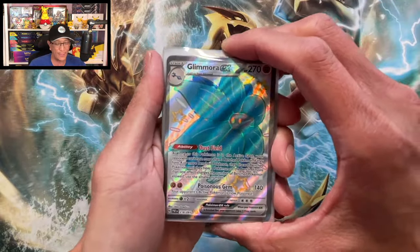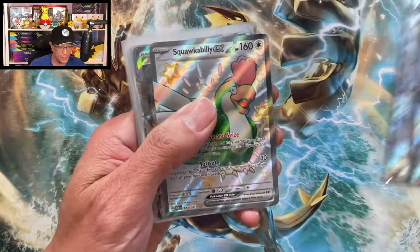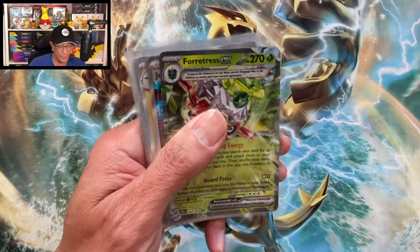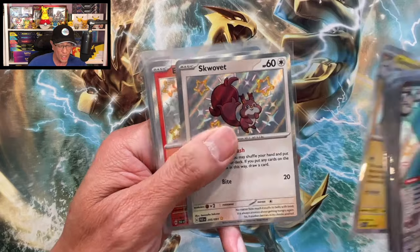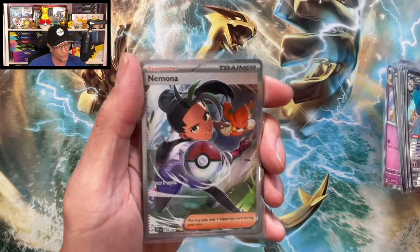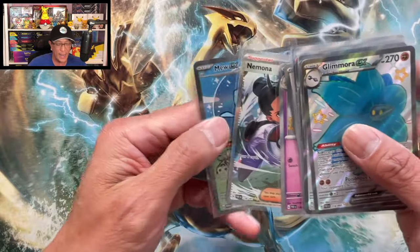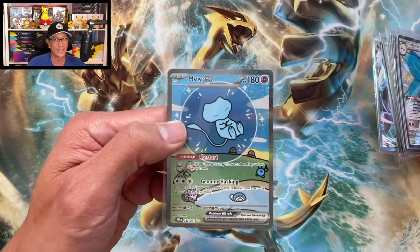Welcome back, guys — this is gonna be an epic recap! From the Paldean Fates Iron Treads EX tins we pulled: Glimora EX, Espathra EX, Squawkabilly EX, Great Tusk EX, Fortress EX double rare, Judge full art trainer, shiny Kilowattrel, shiny Squalvet, shiny Ante, shiny Kadabra, one SIR — Limonada SIR — and the banger of the day: Mew EX special illustration rare! Insane, guys. Thank you so much for watching — I appreciate all the love and support. See you on the next one, peace!